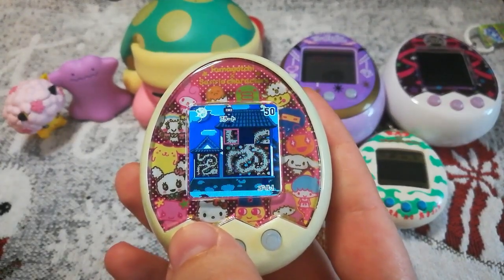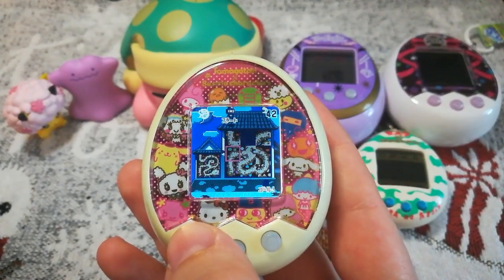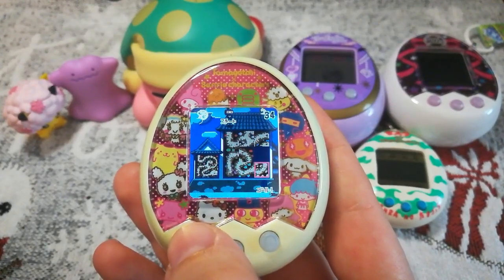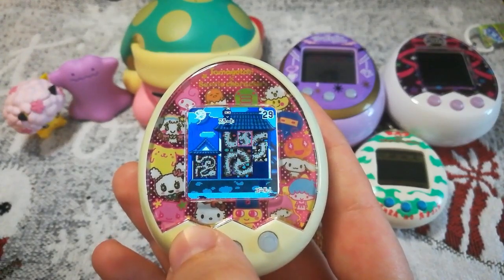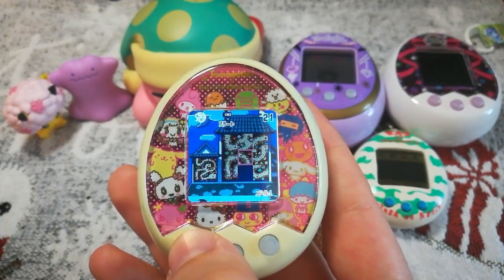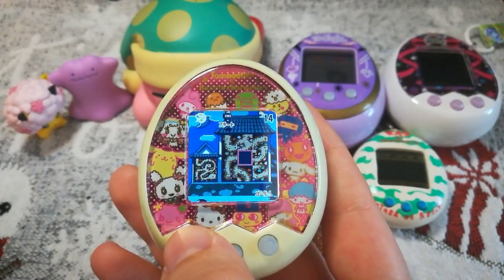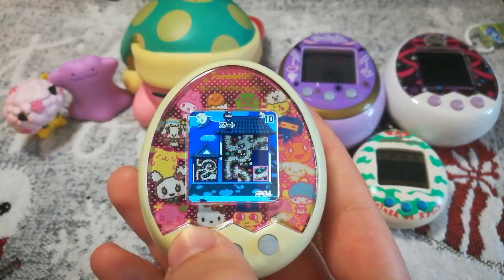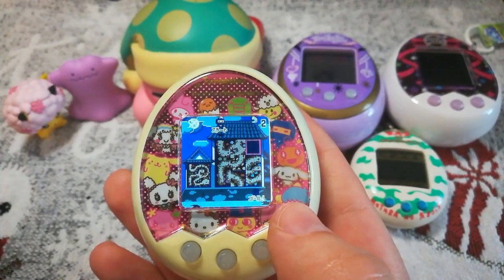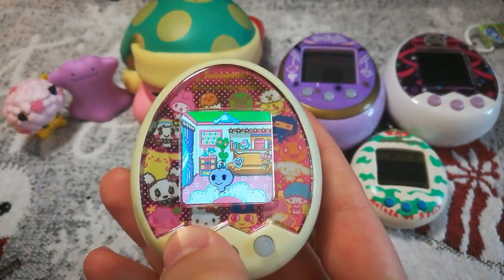The puzzle game has you helping Gozaru Chi escape using a little map, and you are timed. You basically have to move the tiles around and help Gozaru Chi escape within the time limit. There are three rounds if you can accomplish them. If you're good at puzzle games, good on you — I am really bad at these games.